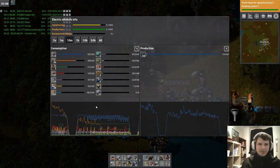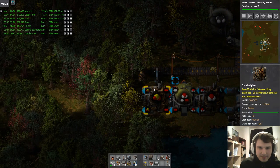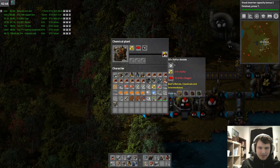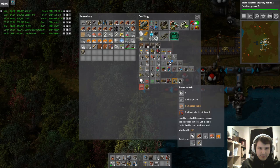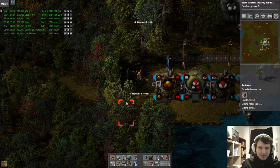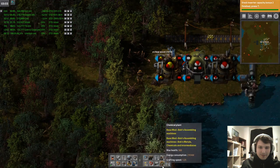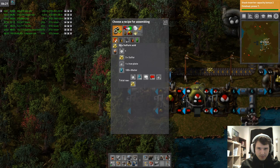I like watching the charts and graphs of this game — it's so relaxing. Okay, you are producing sulfur dioxide and we need another chemical plant. I never played with gases that much in the original Factorio — I never got to the moment in time where you can build a rocket.